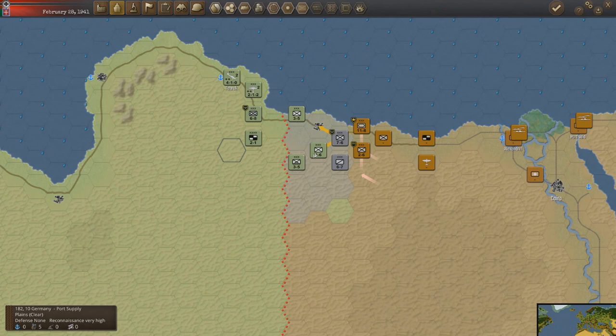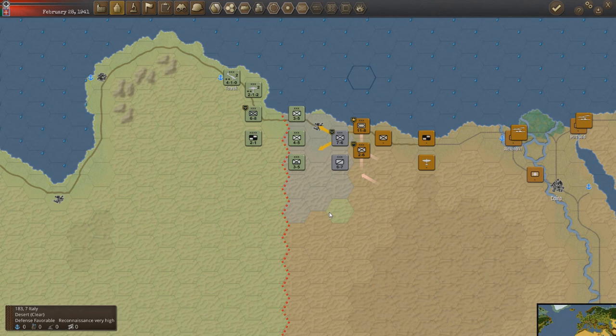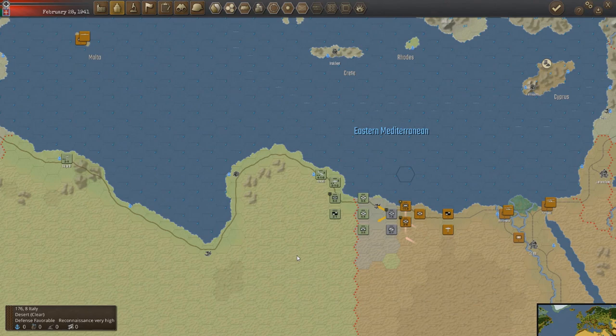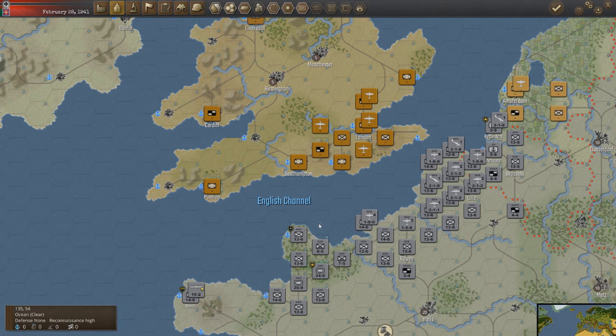We're basically just in a holding pattern right now. I'm hoping we can dig in a bit here to try and slow them down and hold the line until we can refocus down south and use our spare units to take North Africa. Because right now our main focus is Sea Lion — we're just waiting for a break in the weather to go ahead with our action.